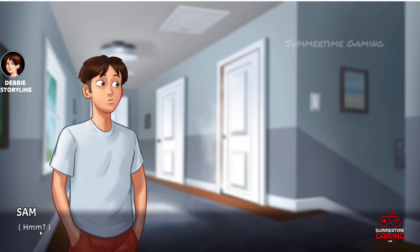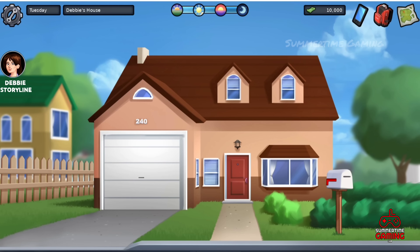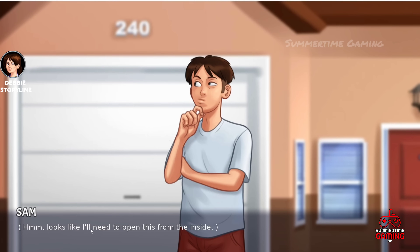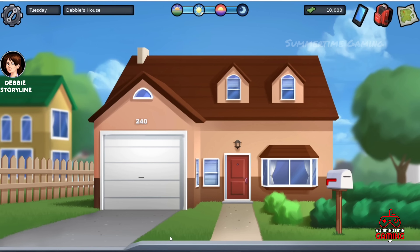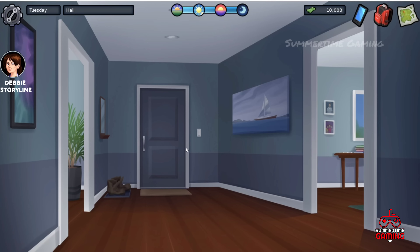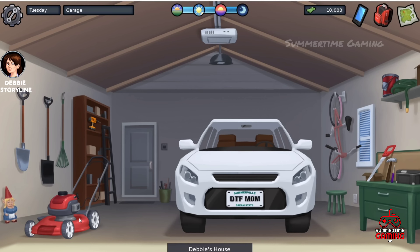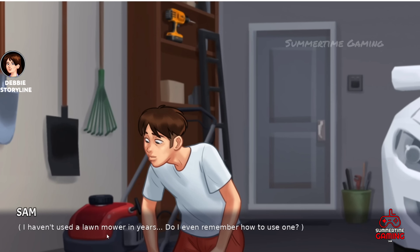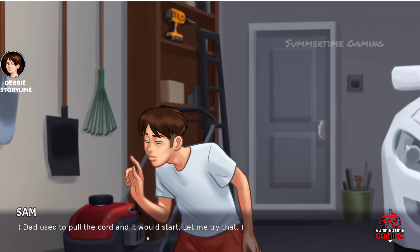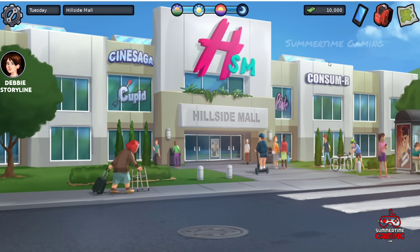Now we sleep, and in the morning we go downstairs and see Debbie. After speaking with her, we learn the lawnmower is not working. We have to check the lawnmower, so let's go to the garage. We can't go from the front, so let's go from the inside. First, take this key — you can see it here — then here is the door to the garage. Open it, click on the lawnmower, and we see it is out of fuel.